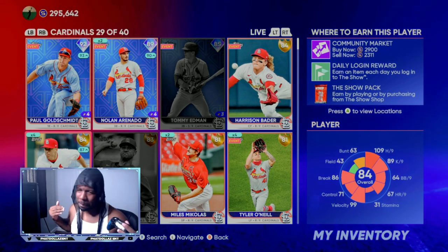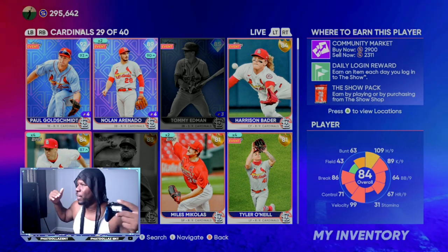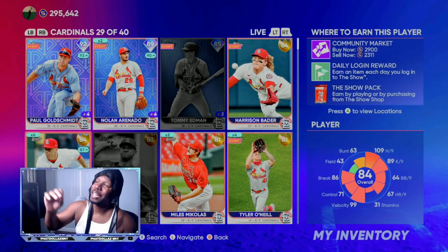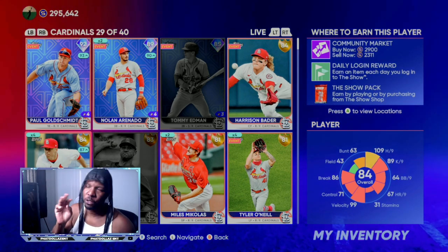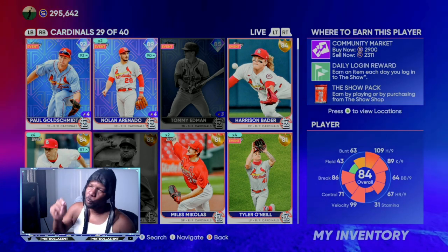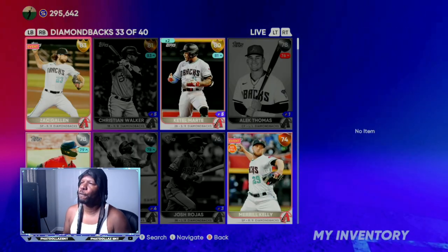You're going to sit back. The name of the game is having patience and you're going to wait two, maybe three or four days. And then you're going to see that 1,900 go all the way up to 2,900. He still has about two to three days before he reaches his max, which I would say is around 3,200 to 3,300 stubs — which is over the quick sale value.